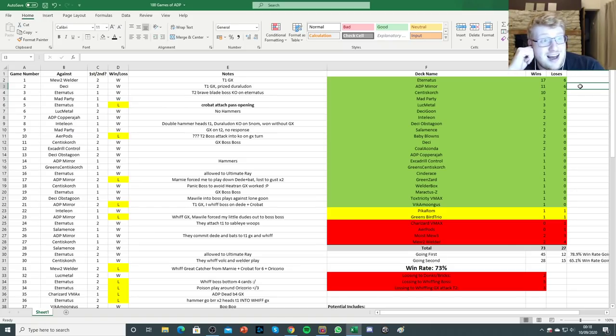Centiscorch was way more favored than I thought, and it really surprised me. I think I did get the good rub of the green against a couple of these games, and I think 100 games is actually still quite a small sample size to remember. But the win rate kind of speaks for itself there. There were 27 decks in total that I played against in the 100 games, which shows quite a varied format. But over 50% was just the top three decks — Centiscorch, ADP, and Eternatus — which are definitely the most popular decks on ladder right now.